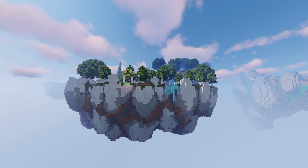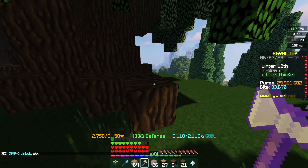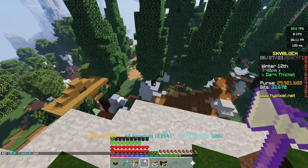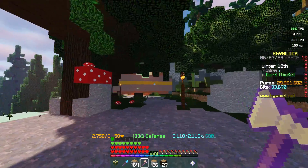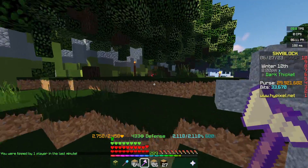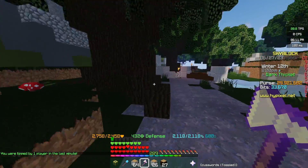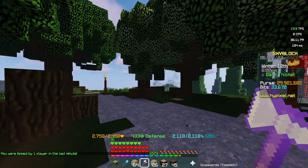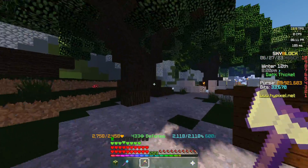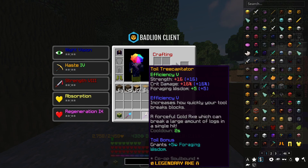First we start with foraging. Regardless of the log you farm — dark oak, spruce, or whatever — you gain the same amount of XP per hit. Everybody tends to farm dark oak since there's the most of it, though at the same time there's the most competition. So I'd personally recommend farming dark oak. It goes without saying you'd use a Tree Capitator, which is by far the best axe at the moment before the foraging update.